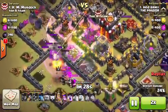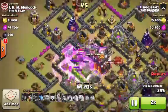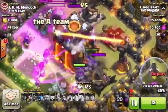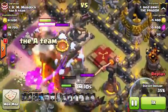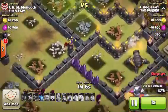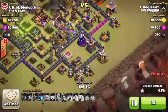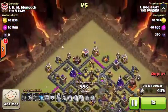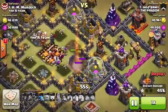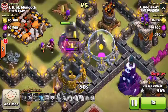They do cut back in and use that Jump Spell — they cut back in luckily instead of going to that Elixir Collector. Wizards go to the Town Hall and take it out. King goes down, Queen went down early. He sends in some Wizards over here to try to get some cleanup for the percentage. He has two Minions — gonna drop those down early just to make sure he has all this percentage done and he's not stuck with a one star.